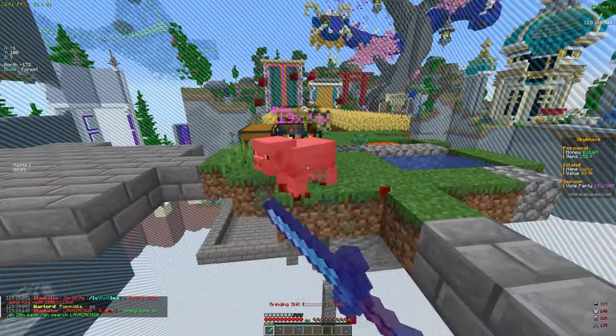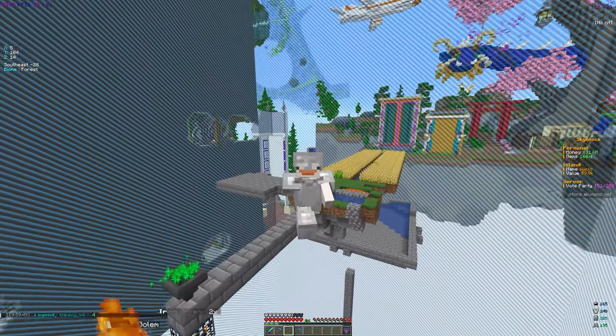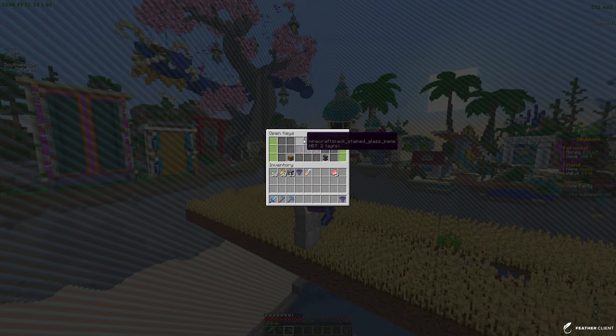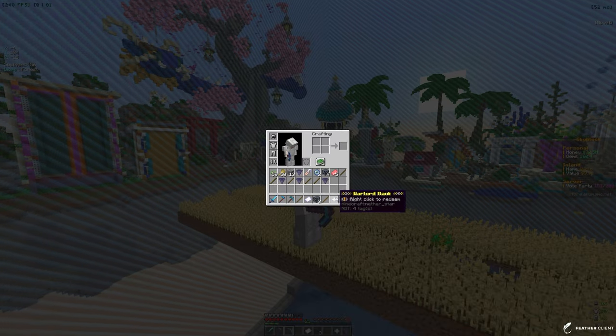If we get a few fire scrolls we can definitely set up a pretty big farm. We get gems from farming, mining, and grinding, and also from crate keys. I just remembered we have a ton of crate keys to open, so let's go to /crates — we have 32 cloud keys. Let's open all of those.